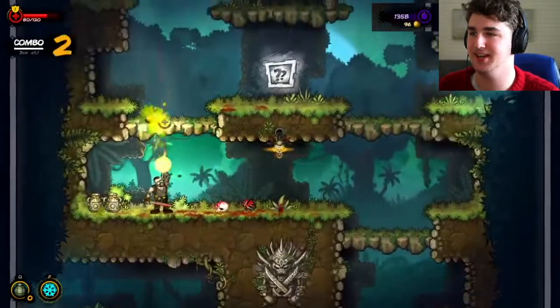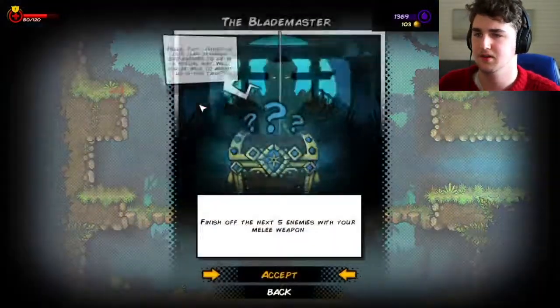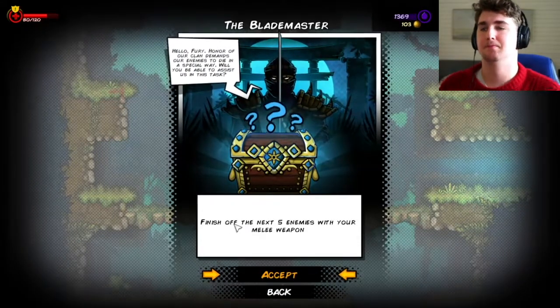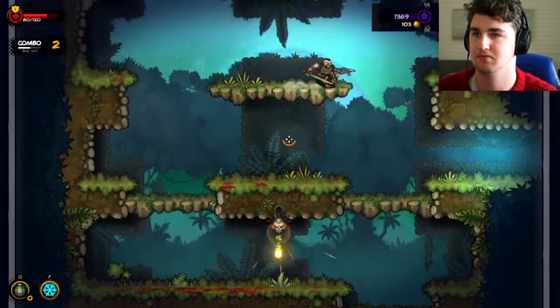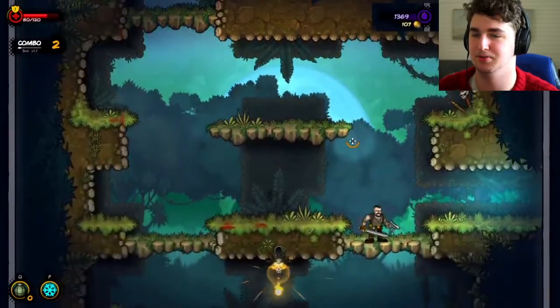Get stumped on. Get in there, go away, bug. Let's see — finish off the next five enemies with your melee weapon. I can do that. Does that count as an enemy? He was an enemy to me.